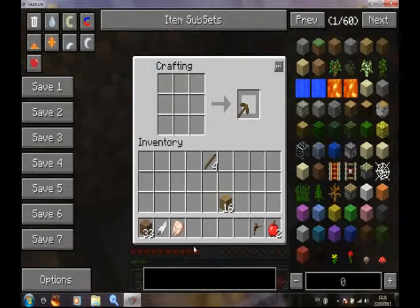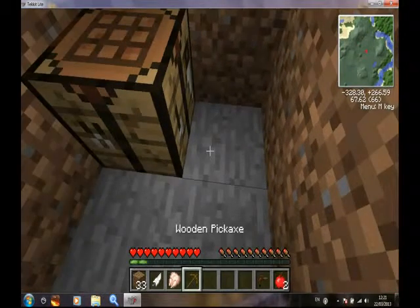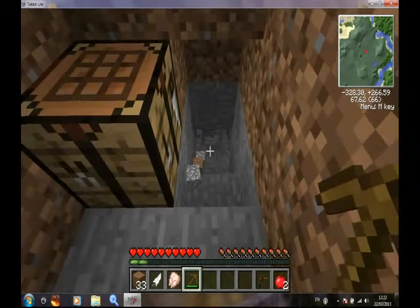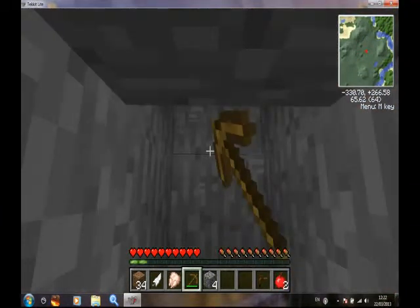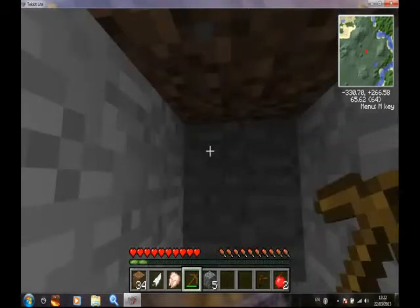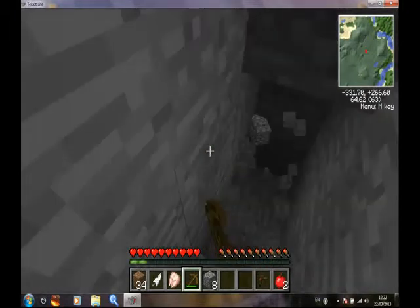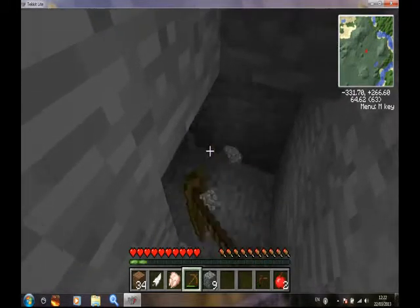I've got my wooden pickaxe — this is wee Bessie. I can't stand having any dirt around my house at all, so down here should do. And I just realised I have no torches — no building without torches. I have to go get wood.